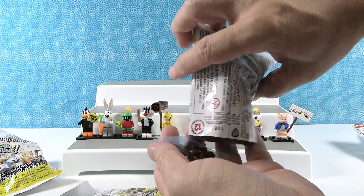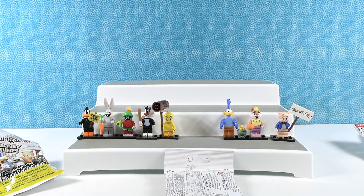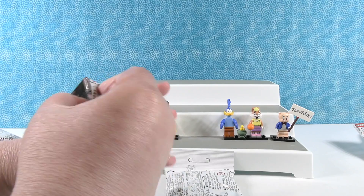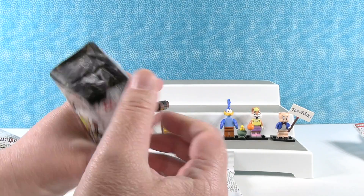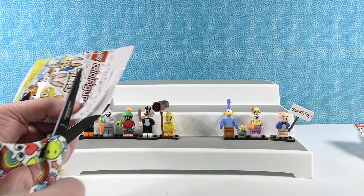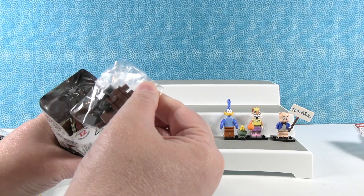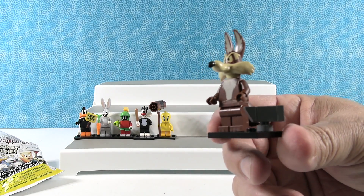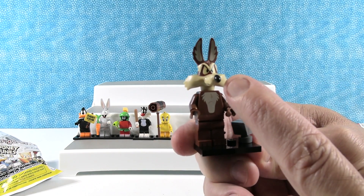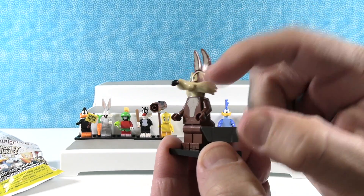You have something new — I think this is Taz. Wait, it's Coyote! It's Coyote! So I'll open these last two and see if I can find somebody new. Oh, it's a Coyote. Two Wile E. Coyotes — one more chance. It's another Coyote. Here's the Coyote. I like his little anvil. I especially like his eyes — he has beady little eyes — and his big nose.